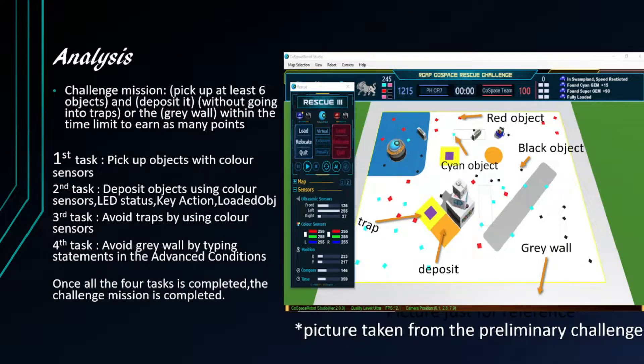The challenge mission can be broken down into 4 tasks. The first task is to pick up objects using the color sensors. The second task is to deposit the objects the robot has collected, using the color sensors, LDStatus, KeyAction, and other objects.